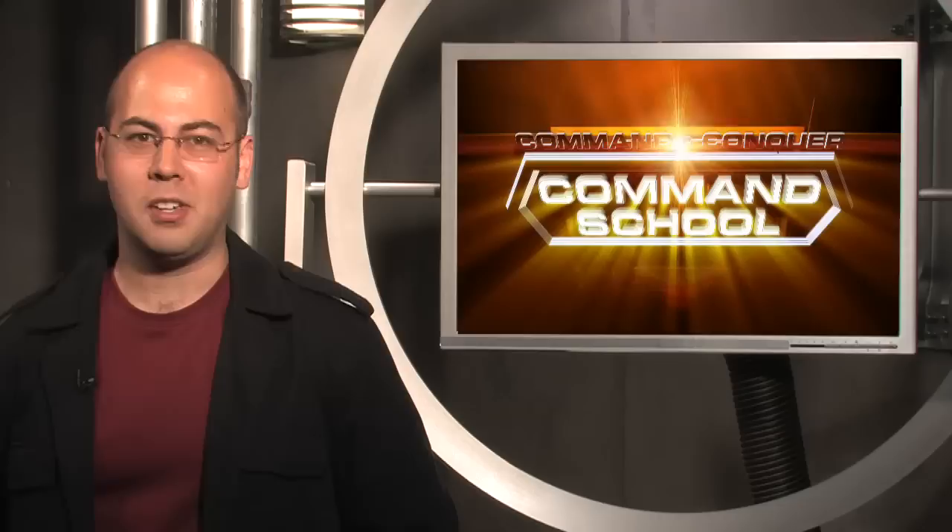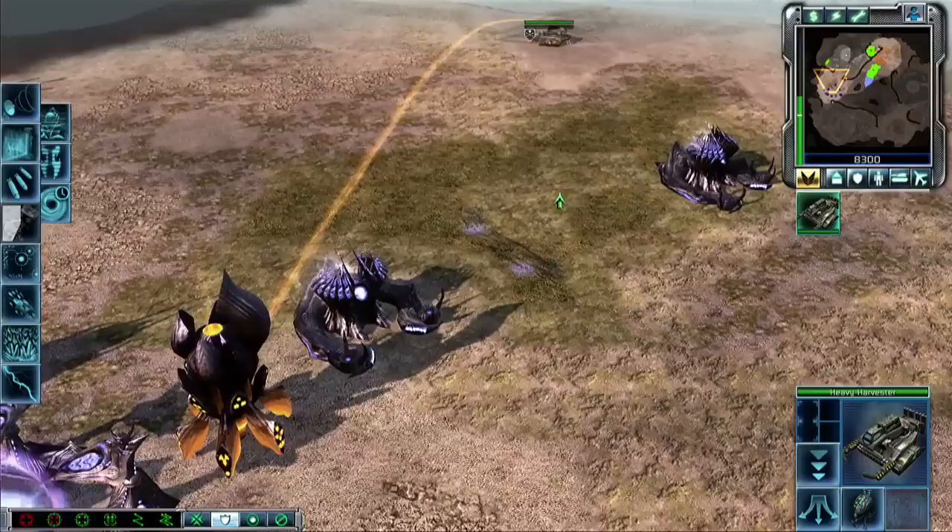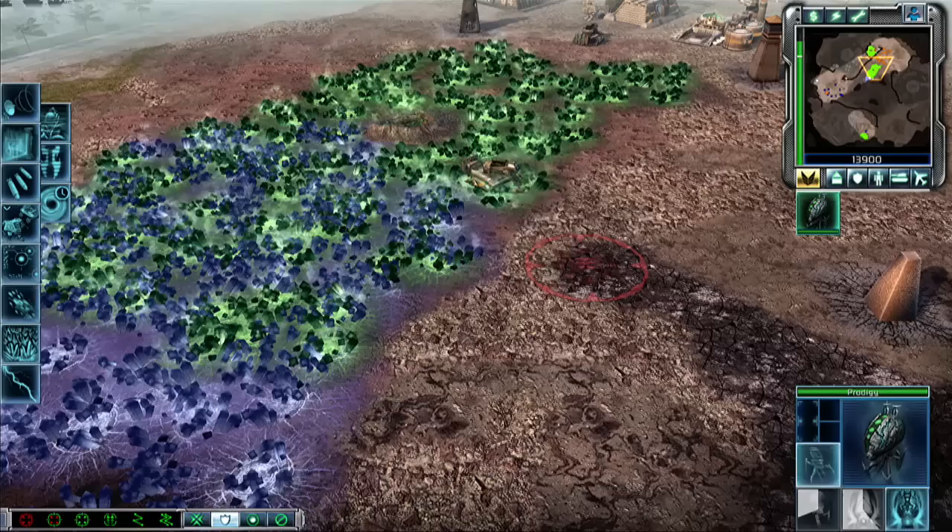Plus, all three of those weapons are great against tanks. Or have a cultist, prodigy, or mastermind mind control a unit or structure and then garrison the cultist, prodigy, or mastermind into a heavy harvester or Behemoth to protect it. If you're using a prodigy, you can grab a unit or structure, teleport a short distance away, and teleport a heavy harvester to you for added armor while you escape.